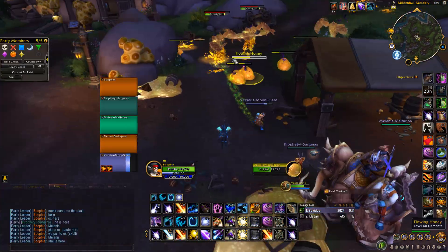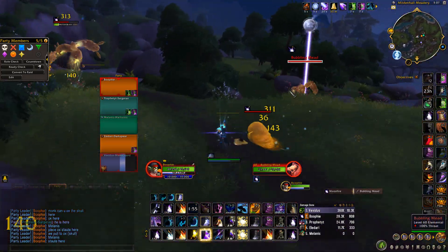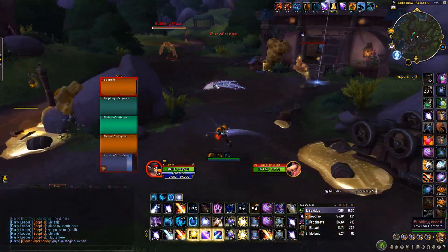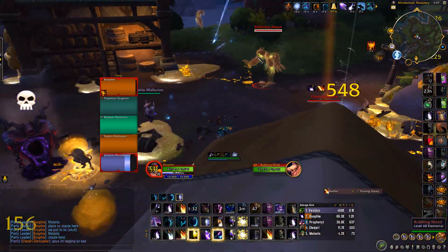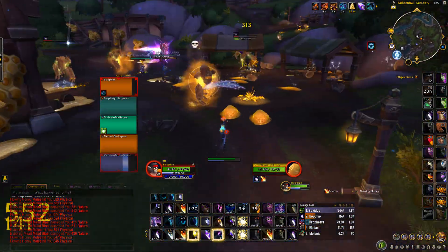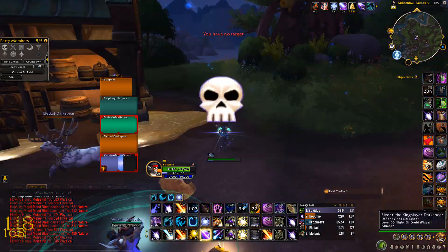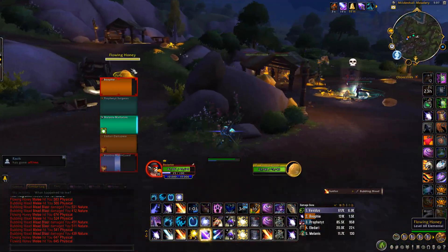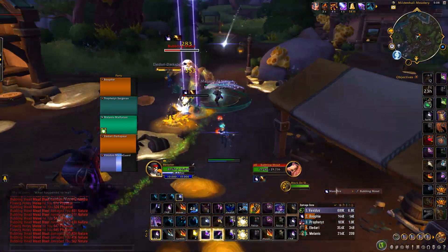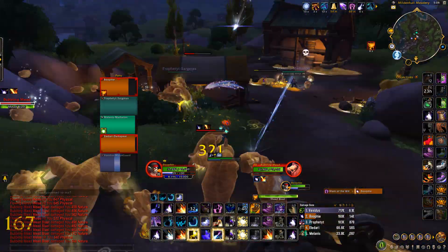I recommend farming this until you get at least one Glazer, then listing it on the Auction House, and once it sells you can come back to the farm again. When doing it with a group you basically want to tag everything, have a monk place a statue in the middle area where the skull is set up, then pull everything back to the statue where the group can kill it. If you're the monk, just stand where the skull is, set up the statue, and AoE burn them down.